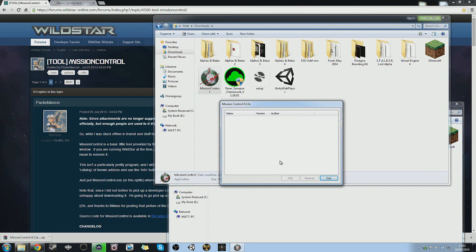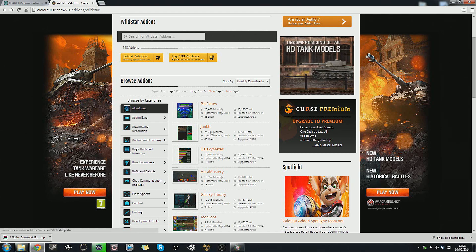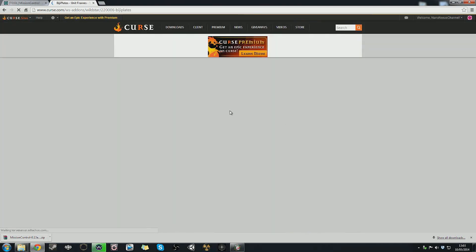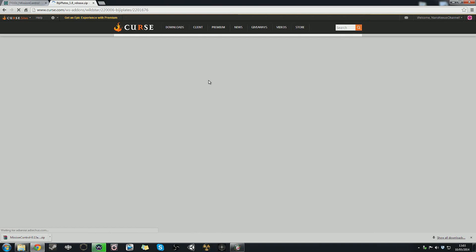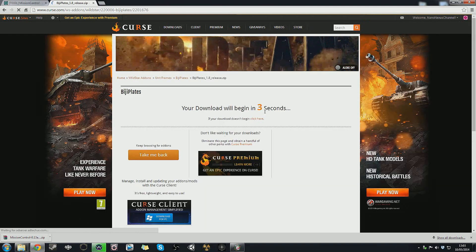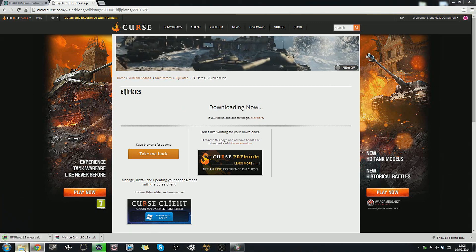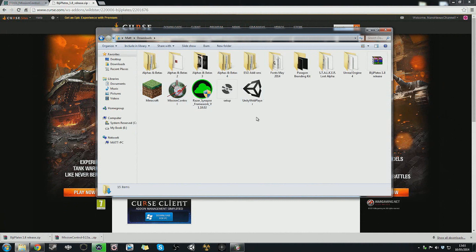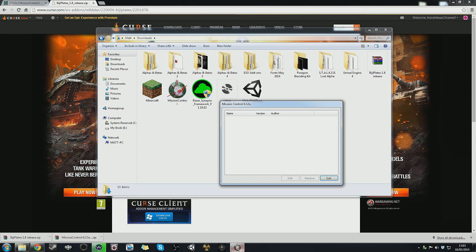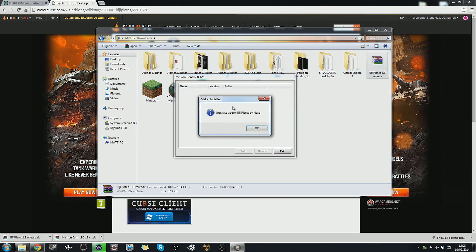You'll see it's incredibly basic but a little bare at the moment, so let's go and grab an add-on. I've headed over to Curse, which is basically the best place to go for them, and I'm going to go for BG Plates as it's a visual add-on — a good example. Click download now, wait a couple of seconds, and your download will start. Head over to your downloads again. Open up Mission Control and literally, as I said, drag and drop it in — and that is it.